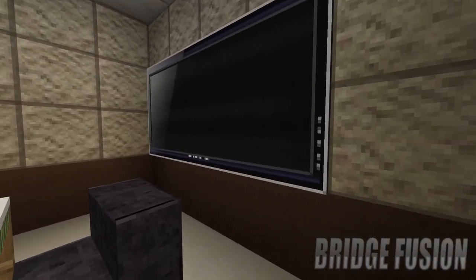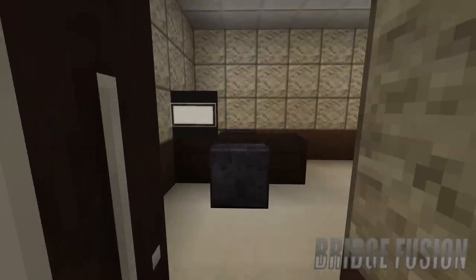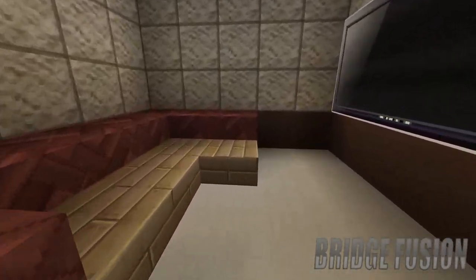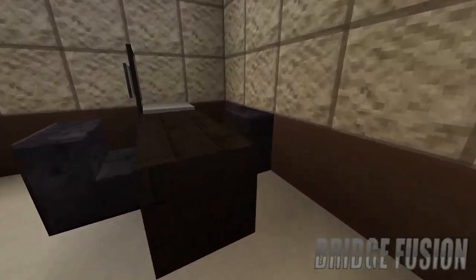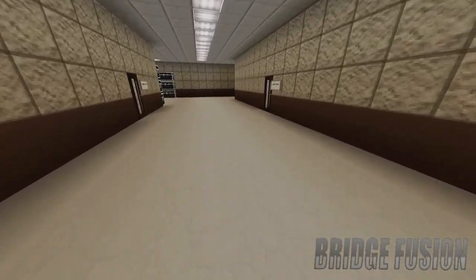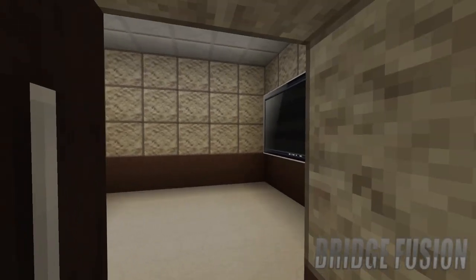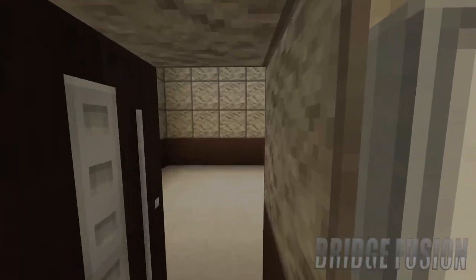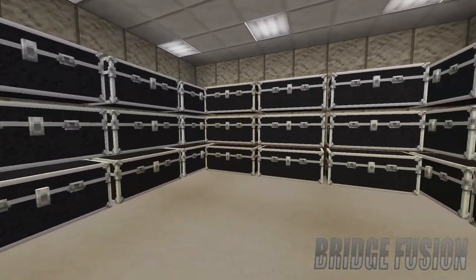Down here we do have a meeting room, so if you need a meeting when you are here you can. In here is the general manager's office — there's a sofa just right here so they can watch what's going on, and they've also got a desk. The last two are locker rooms once again on this side, which looks absolutely awesome.